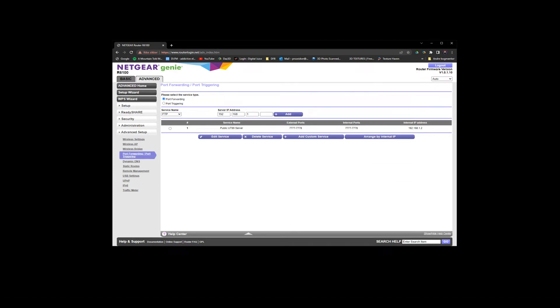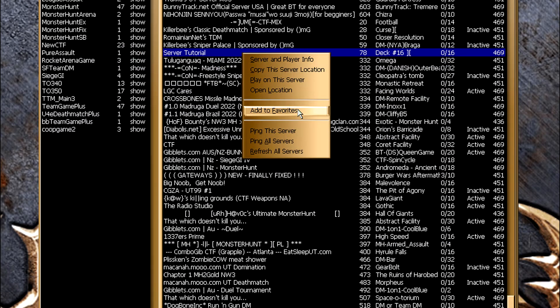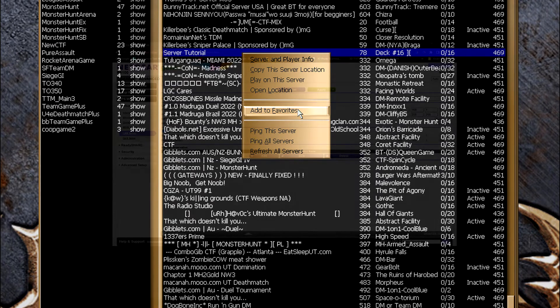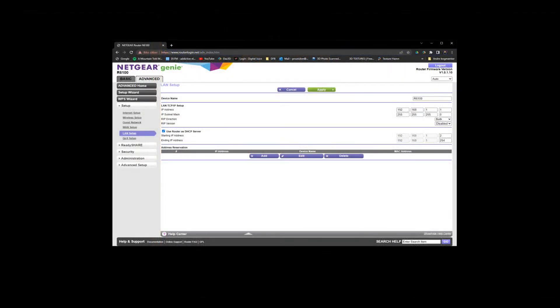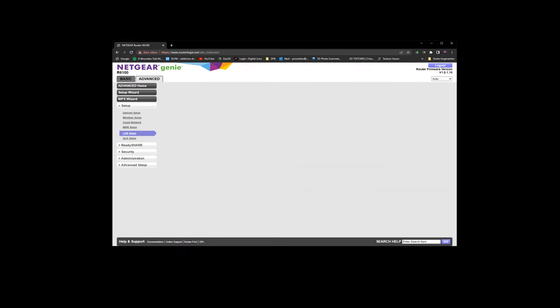The next step is only necessary if you plan to host your server more than once. Without a static IP, players can't use the Add to Favorites function, since your server will have a new IP every time you restart your computer. So let's add a static IP. You are already in the Advanced tab, so go to Setup and choose LAN Setup. Go to Address Reservation and press Add. Select your private IP from the table and press Add. Now you have a static IP.